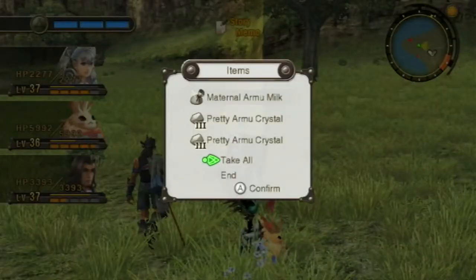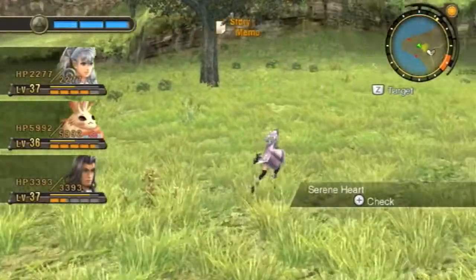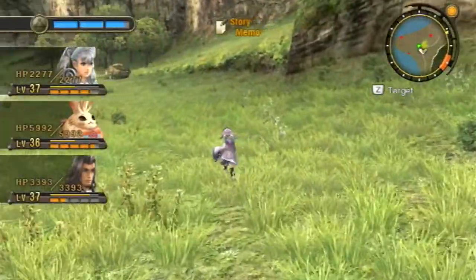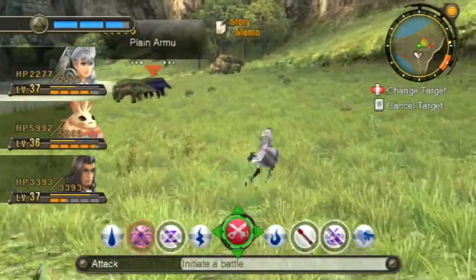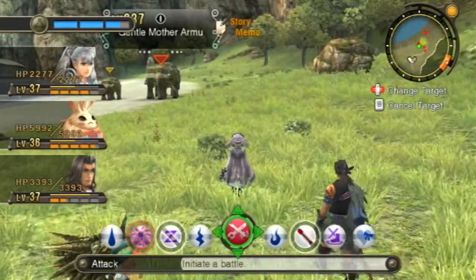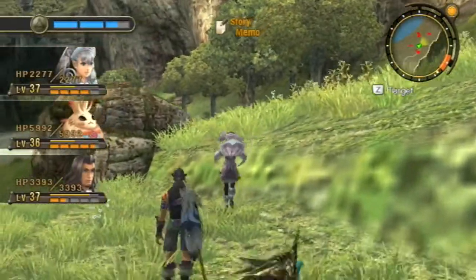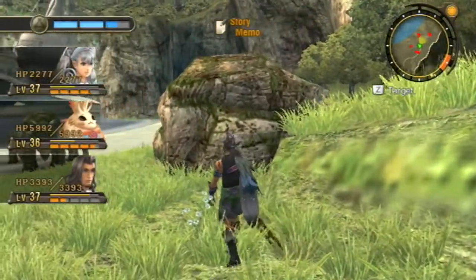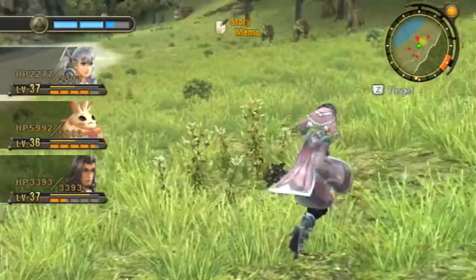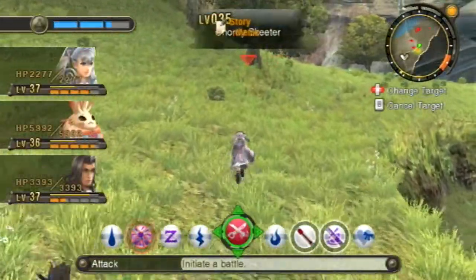Those aren't the enemies I was looking for, but we did get some pretty crystals — those are level three. I'll start showing off at least a little bit of the crystal manufacturing, the gem crafting, in a bit. For now there are some specific enemies I'm looking for, and Gentle Mother Armu is not one of them right now — she's a little bit too high level for me. That's the tail, right? I can go around. Yeah, that was the tail. We want to head up here.